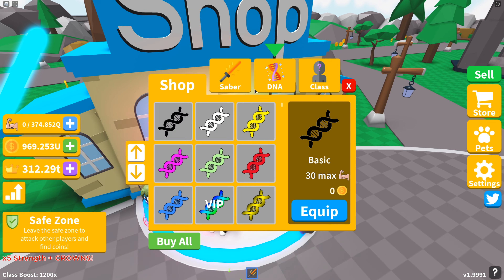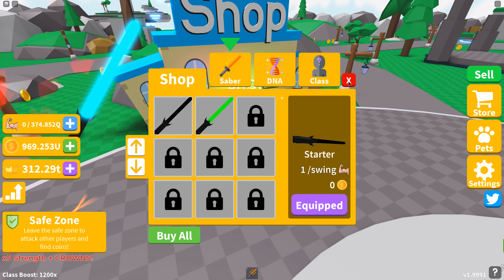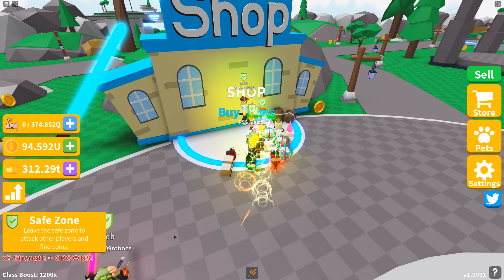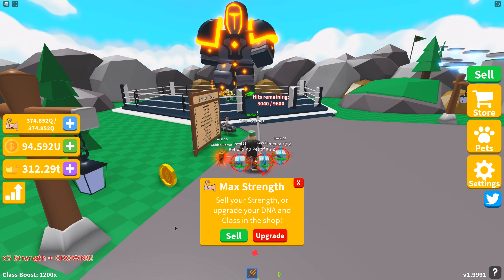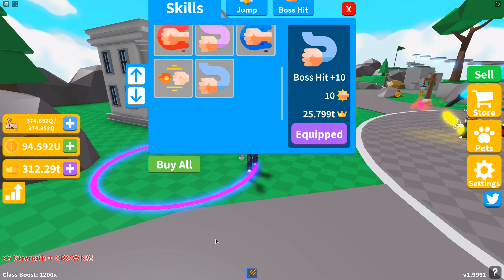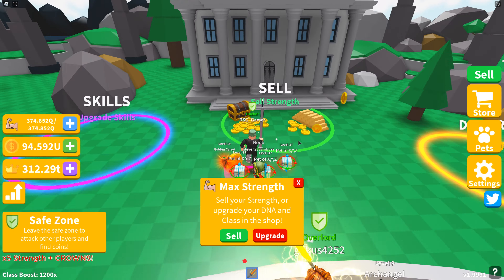So you get the upgrade, it kind of fills up, and then you just swing swing swing. I have fast swing so I go like this. Now watch — I'm going to upgrade my saber, it just takes a little bit of time, going back and forth.